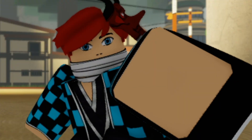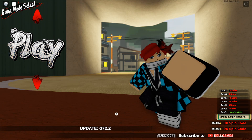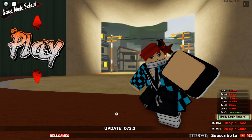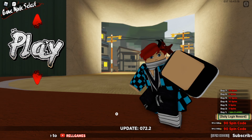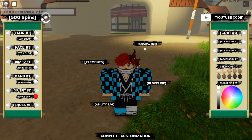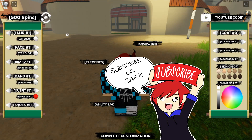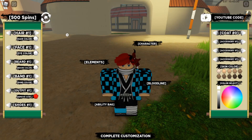Hey guys, it's future me here and welcome back to Shindo Life. Today we're doing the long-awaited spin video. I've done two of these in the past — basically I go to my edit menu and look at that, 500 spins. I've maxed out my current spins. The only way to get it to a thousand is if you buy the spin storage game pass, which I don't have, so 500 is my current max.